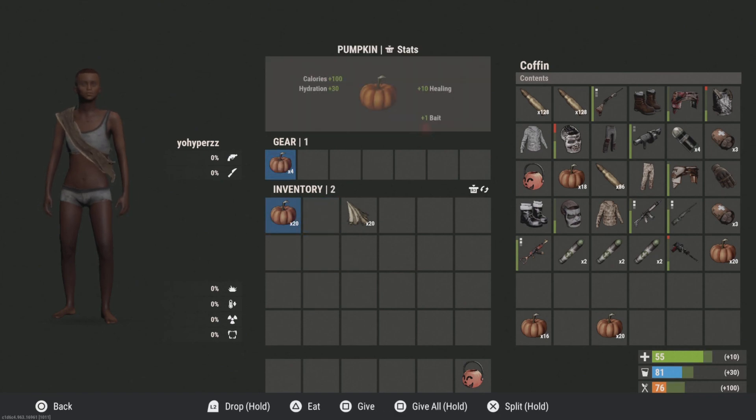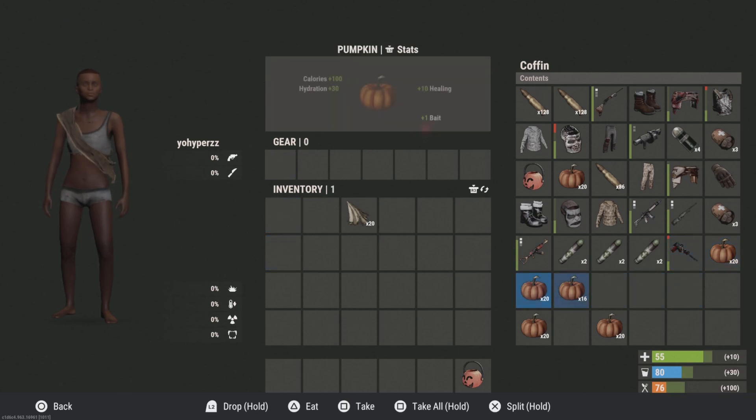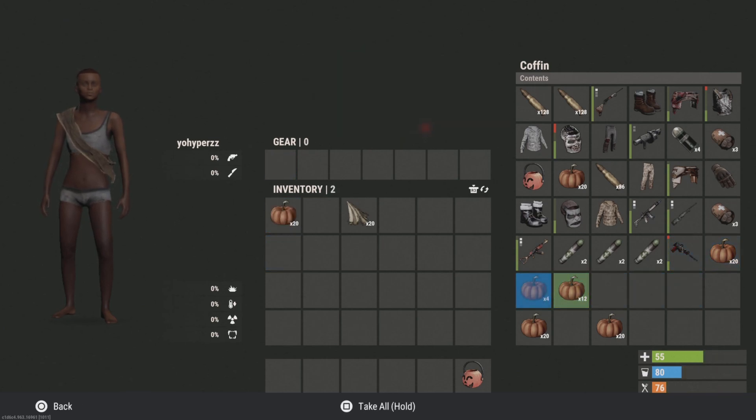You put four pumpkins on your head, split your stack of 20, put 10 on your head, split the stack of 10, put five on your head, split the stack of five, put three on your head, and then split — and then it'll duplicate. You can do this as many times as you want.